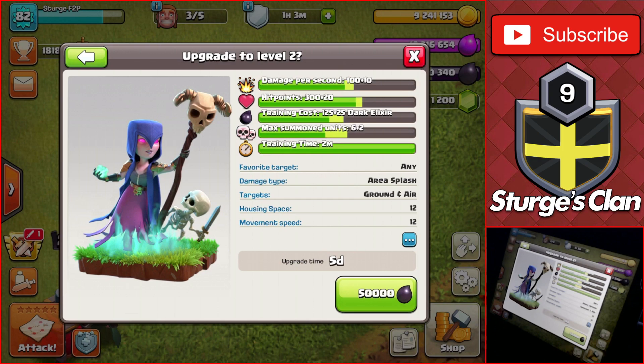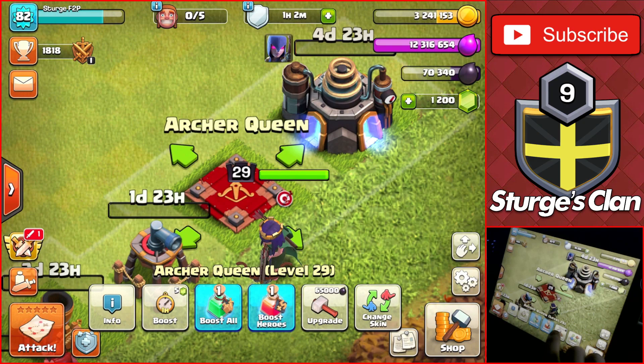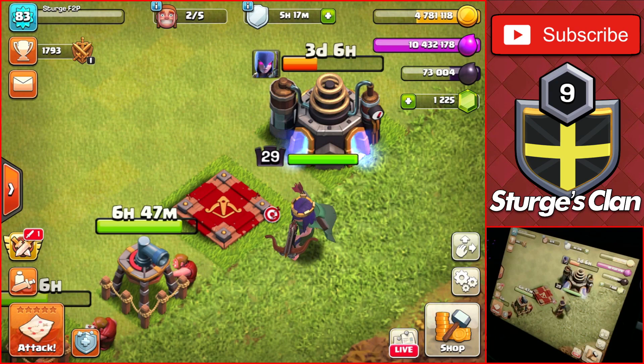It's time to do more upgrades to max out this Town Hall 9. The first upgrade is inside the laboratory, which has only one more upgrade left — the witch for 50,000 dark elixir. I then spend six million gold on two of the last mortars and the final air sweeper. The final upgrade of the Town Hall 9 let's play is the archer queen going to level 30 for 65,000 dark elixir.